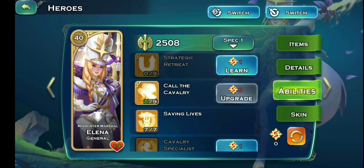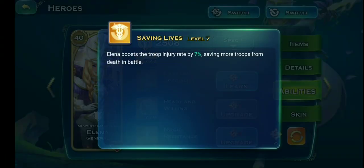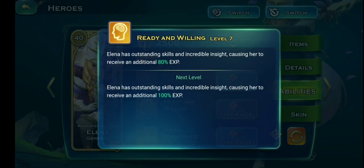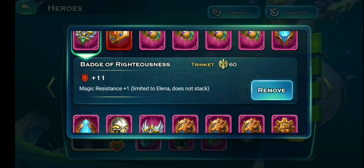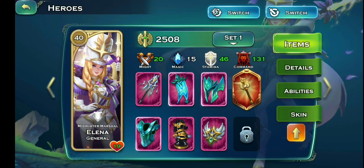The next hero I recommend is Alina. I recommend her mainly for her saving lives ability and her magic resistance. She can also earn a lot more XP from battles. The equipment I use gives an extra plus one magic resistance, and call the cavalry helps if you're using her to summon troops, making your battles easier.